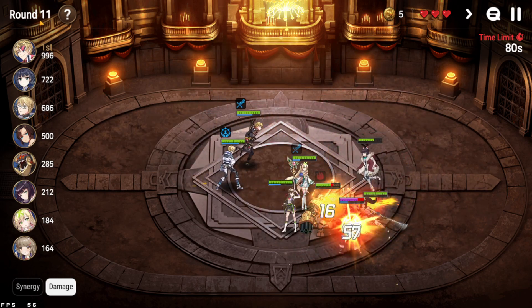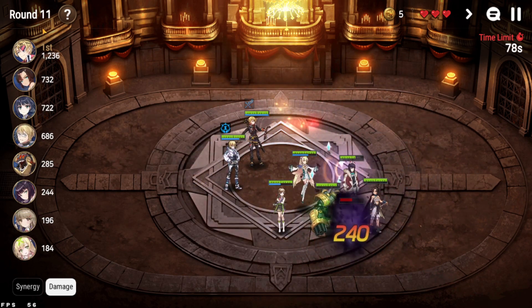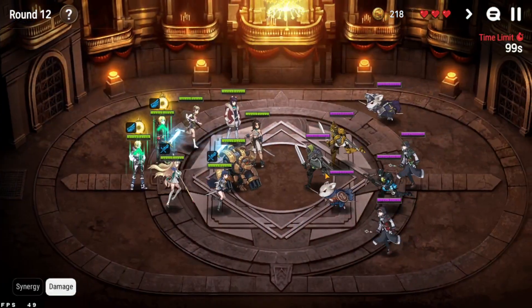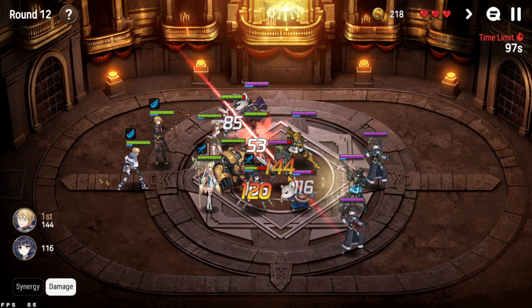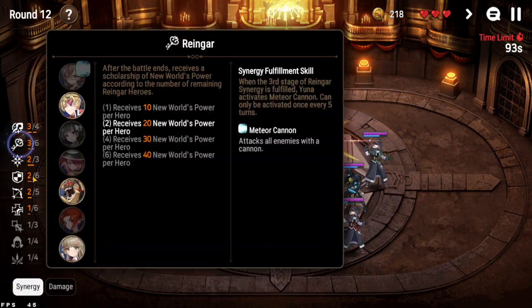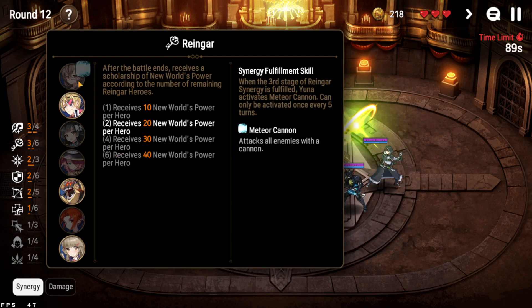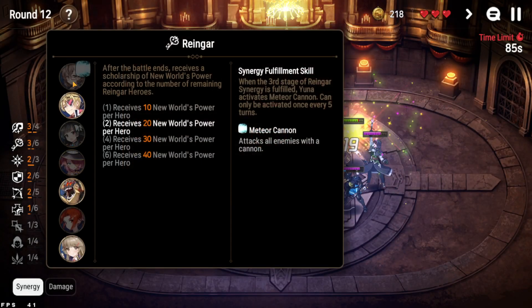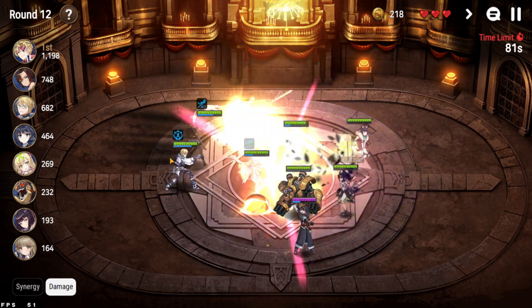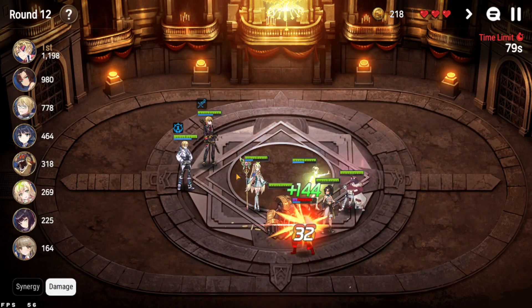The next tricky round is going to be 13, but it shouldn't be much of an issue. We'll go economy round this one. For my personal liking, I'd like more Rheingar units — we're only at three and I'd really like a fourth. In an ideal scenario it'd be Cirilla or Yuna. At this point I wouldn't mind losing Destina for Cirilla or Yuna.